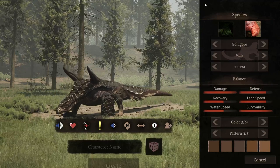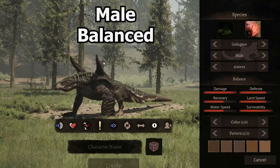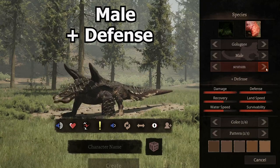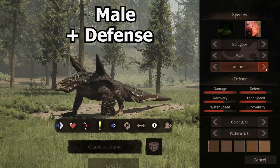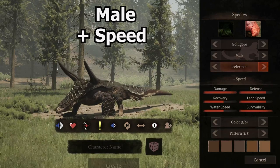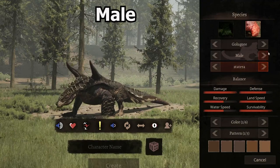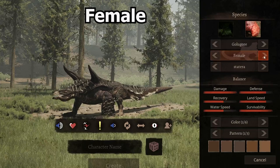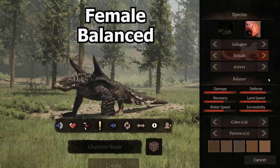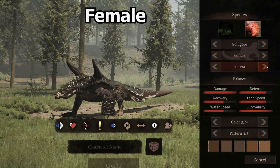Let's get on to the species. This right here is our balanced species — it's the Terra. Then we have our plus defense species, no debuff it looks like. Then we have our plus speed. Oh, you see those horns on the back — they just absolutely elongated. I don't know what those would actually be used for. Back to balance — this was the male. Then we have our female skin, it looks like it got basically a white accent. So female balanced, female plus defense, female plus speed, and back to balance.